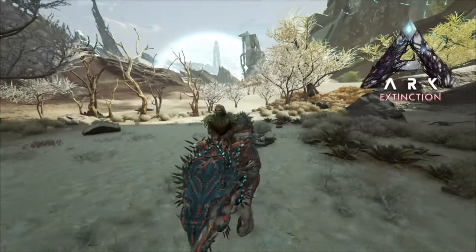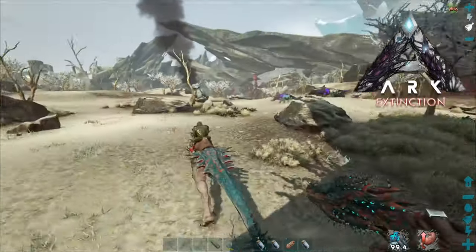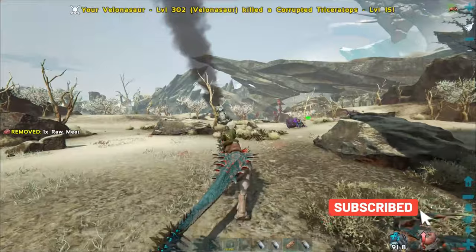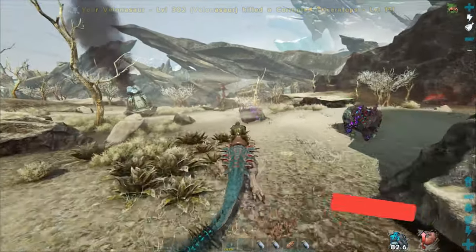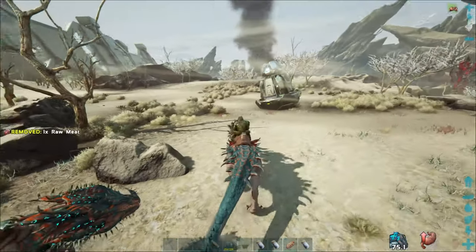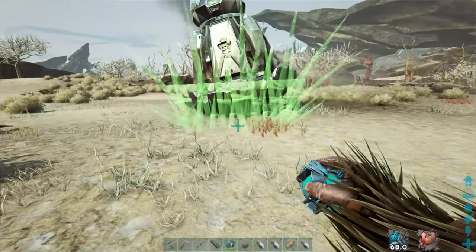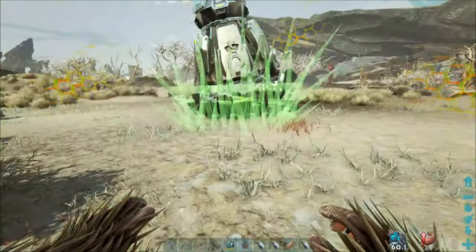Hey, how's it going? Welcome back to ARK Extinction. Today we got a couple of Volanosaurs and a yellow drop just landed near us, so I'm going to clear these corrupted dinos out, jump off, throw our spike walls out, and see if we can take this on. I've got a couple that I've bred so it should help out, but I'm kind of nervous — I haven't ever done these without rexes. Oh, and there it goes, I need to hurry.